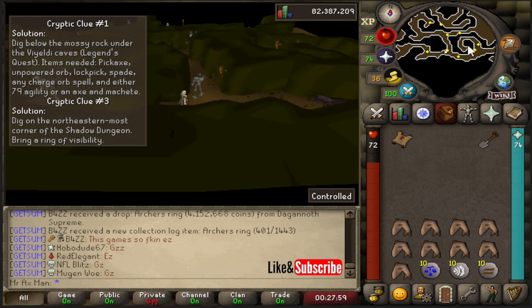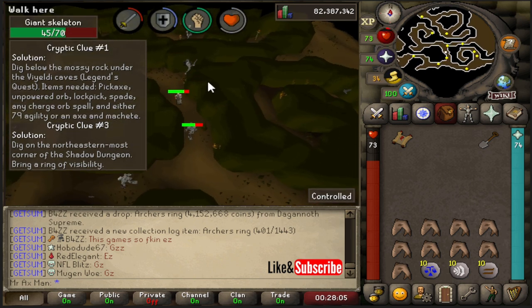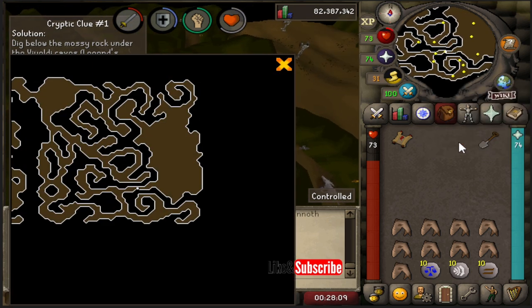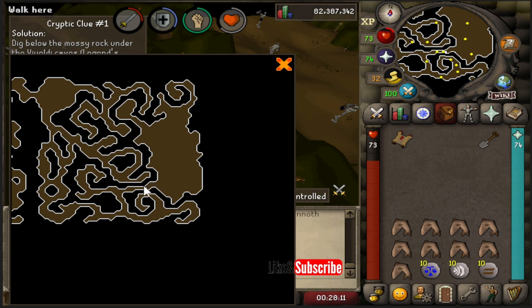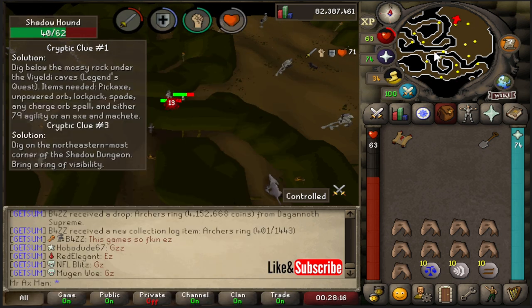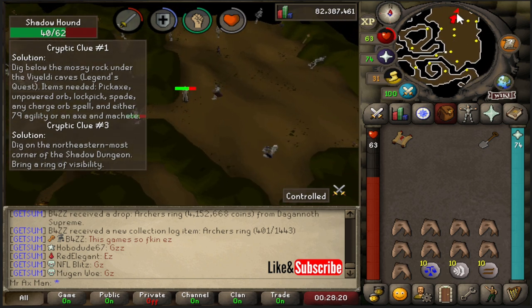We're getting into Damis's area — where you fought Damis during Desert Treasure. When you get to this little curl, don't go into that curl — that means you've gone too far. Go ahead and run north and then immediately run east. I'll show that on the instance map: we ran south, came around here, and then ran east.